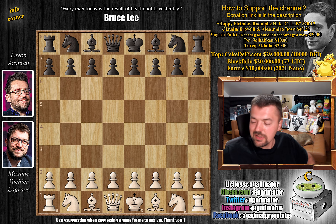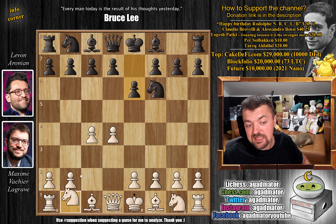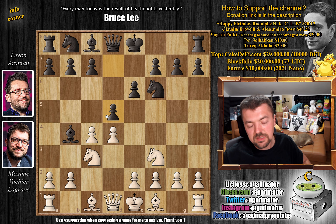Let's check it out. It features the Nimzo-Indian defense that transposes into a Rogozin. Maxim opens with d4, we have knight to f6, c4, e6, knight to c3 and bishop to b4. Levon goes for the Nimzo-Indian; knight to f3 and d5 transposes it into a Rogozin defense.